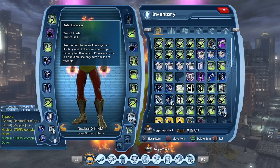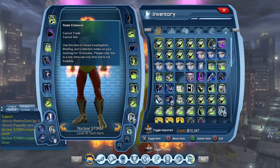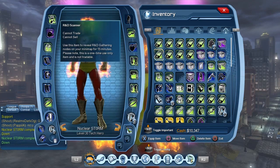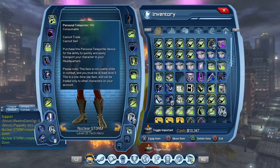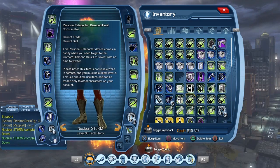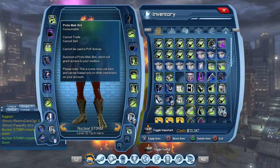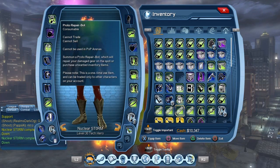As you level up a character in DC Universe Online up to level 30, you gain a handful of Radar Enhancers for free. There are various missions that will reward you with a Radar Enhancer. You also get R&D scanners, a few teleporters, personal teleporters, a Renown booster box, portal repair bots, and all that good stuff.